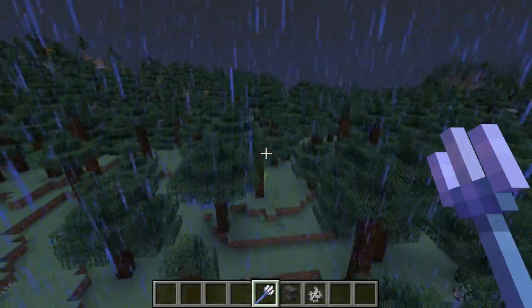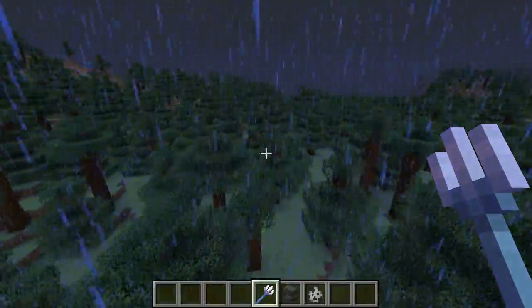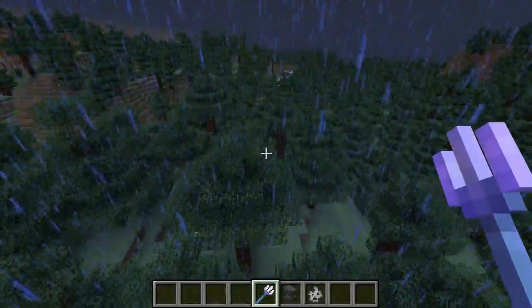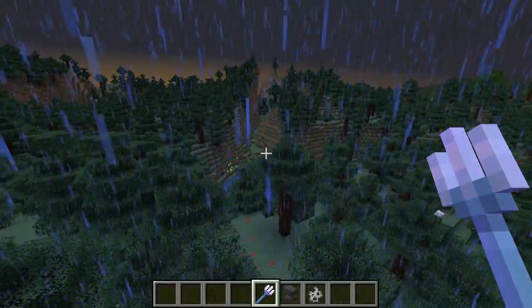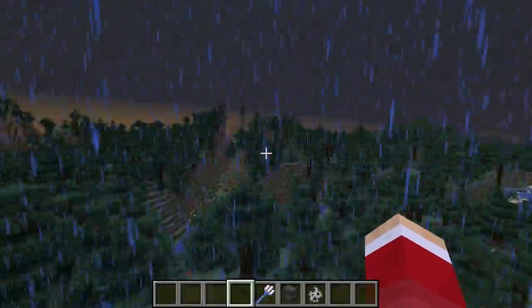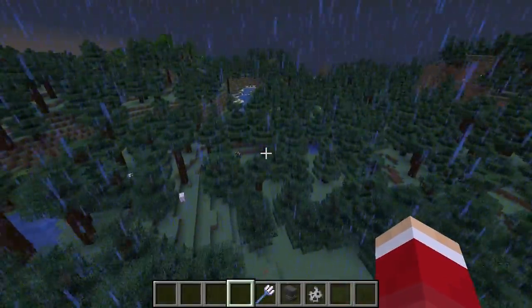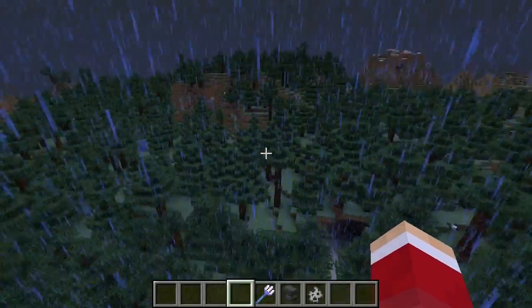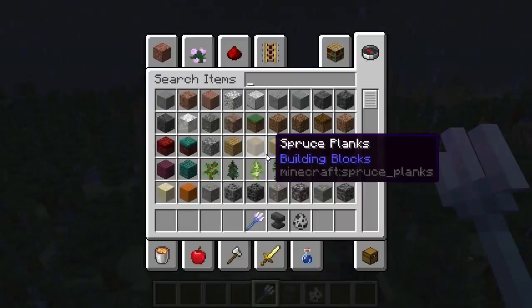That's how you do it. And if you make sure you don't kill the creeper when you do it, you can actually turn him into a charged creeper — pretty cool. Although, to be honest, the best way to get charged creepers these days is to put down a lightning rod and get them to be near the lightning rod. Make a pen that they can't get out — that's the best way to get charged creepers. Anyway, that's the trident with the channeling.